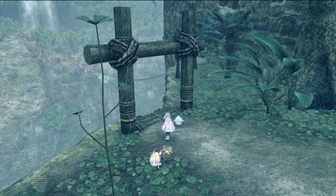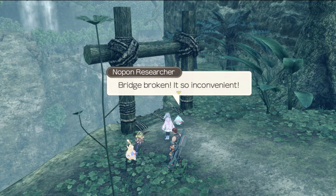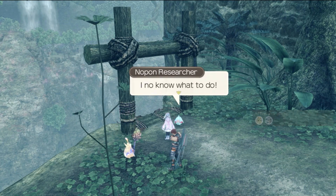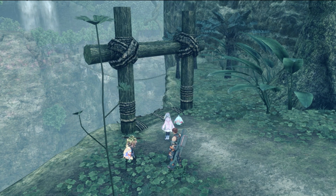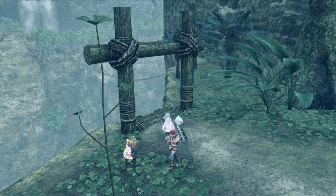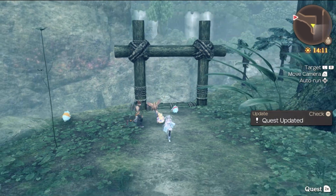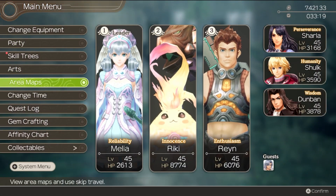First things first, we have a Nopon researcher here. He's calling for help — the bridge is broken, it's so inconvenient. He needs us to grab materials to fix the bridge: hoed planks and a Rogal axe crest.